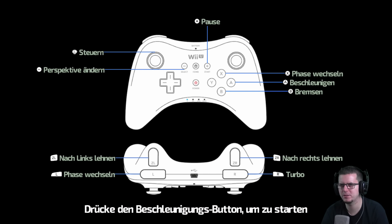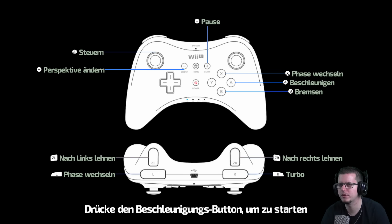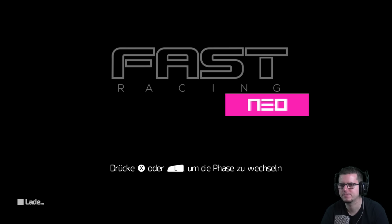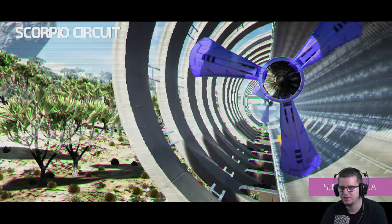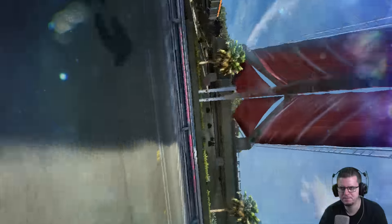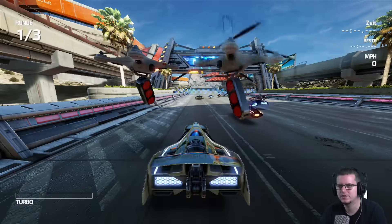Kamagori – LTT, Steuerung ist klar. Perspektive wechseln über Select, Pause ist klar. Phase wechseln und beschleunigen auf A. Nach rechts lehnen, nach links lehnen, da ist Turbo. Phase wechseln werden wir wahrscheinlich noch aus dem Bremsen lernen. Es gibt wohl auch schon Vorgänger von der Wii, was einfach nur Fast Racing hieß – oder hieß es Fast Neo? Keine Ahnung, auf jeden Fall fehlt da ein Wort. Grafisch soll das Ding sehr gut sein – flüssig mit 60 FPS und sieht verdammt gut aus. Ich werde mich jetzt selbst davon überzeugen.